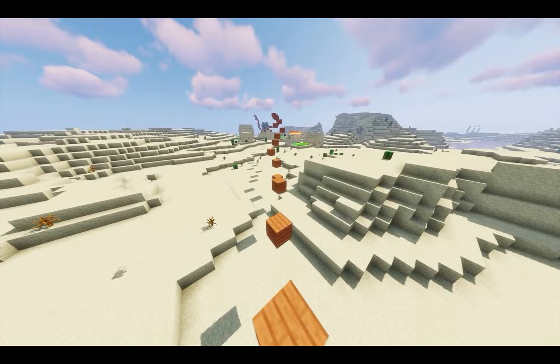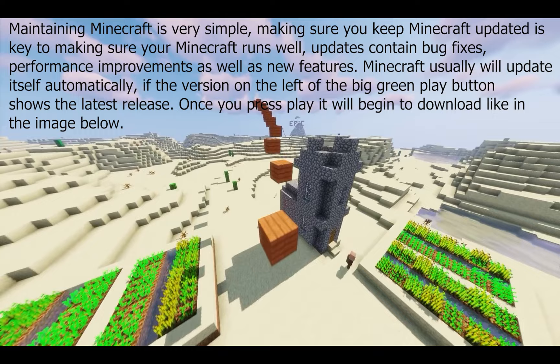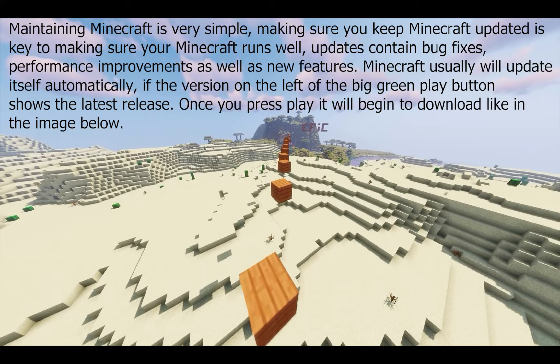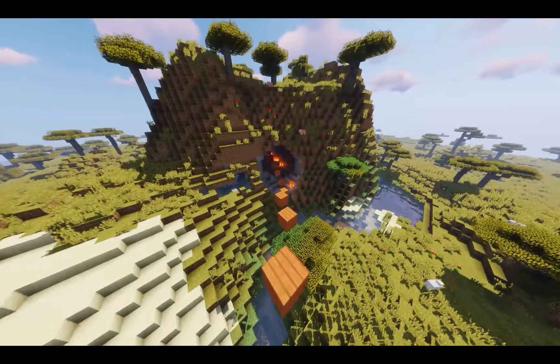For maintenance, this is one of the crucial parts. Minecraft is essentially a low-maintenance game. All you need to do is make sure Minecraft is up to date on the current version that Mojang — the developer of Minecraft — has released. Updating Minecraft not only ensures it runs well, but it also fixes bugs, improves performance, and adds new features.